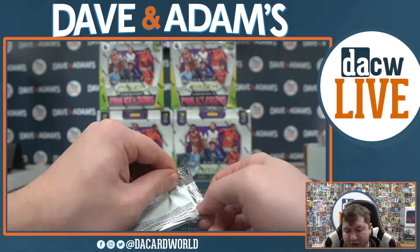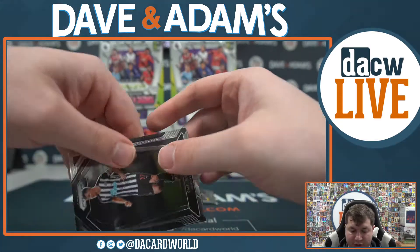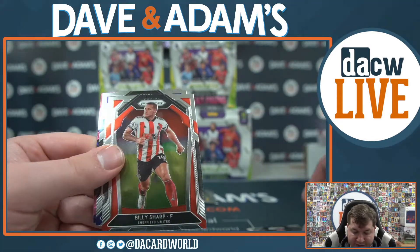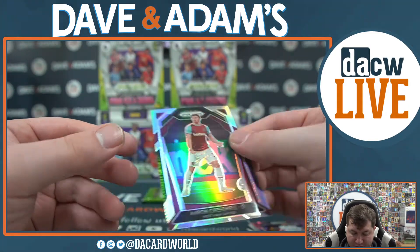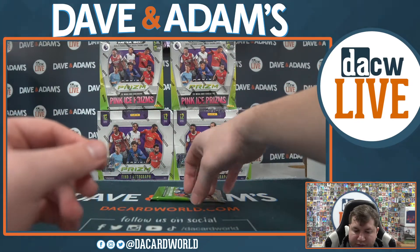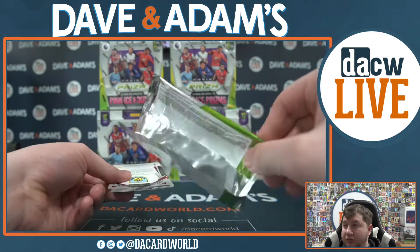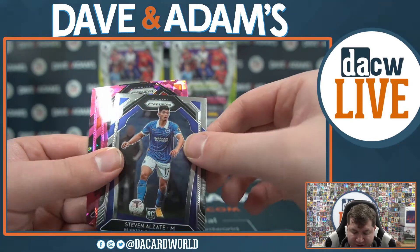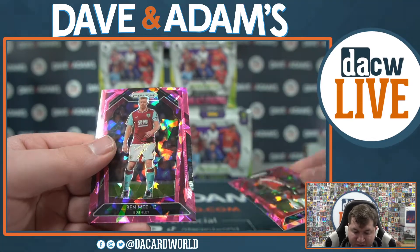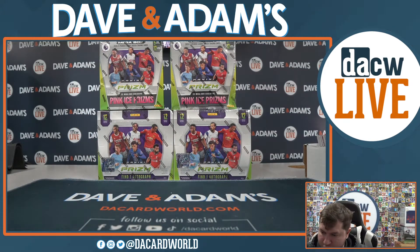Two packs to go in mega box number two. Emile Kraft, Billy Sharp, Richarlison, Matus Cleach, and Aaron Cresswell. Last pack here - Michael Hector, Moussa Tempeo, Steven Zalate, Michael Abafimi, and Ben Mee. That was mega box number two. Two more megas and then our two first off the line hobbies.